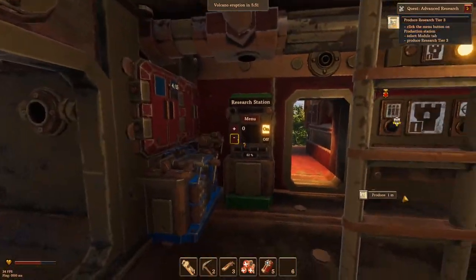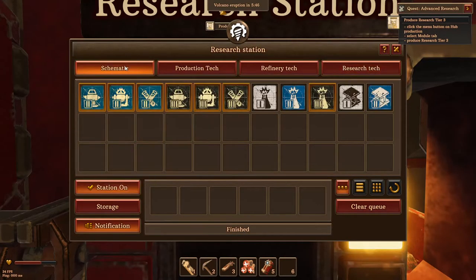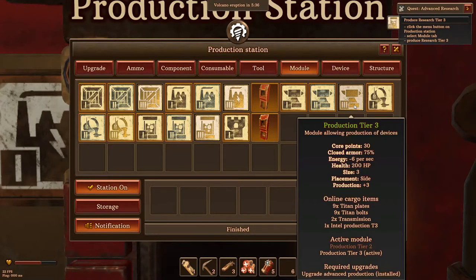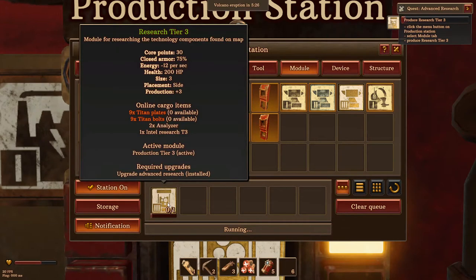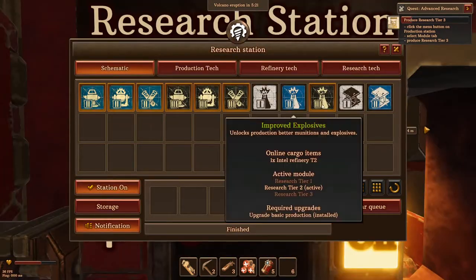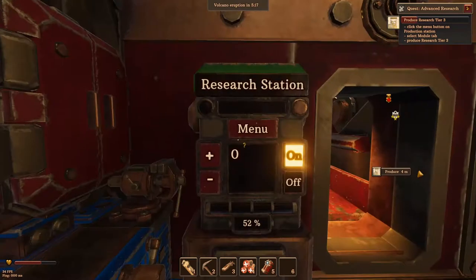Now that we've finished all that, let's produce the schematic. We have to produce it over at the production station — the Tier 3 Research. That'll let us research up to the next tier. We can only do up to Tier 3 in here, so we'll be moving on to Tier 4.